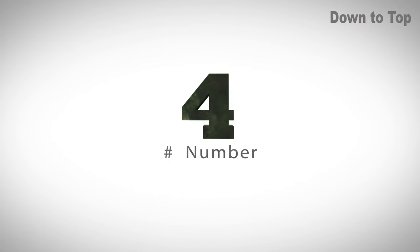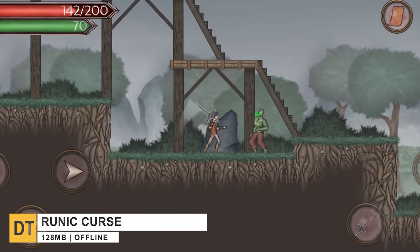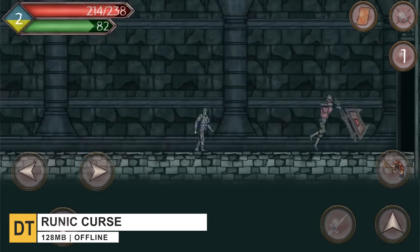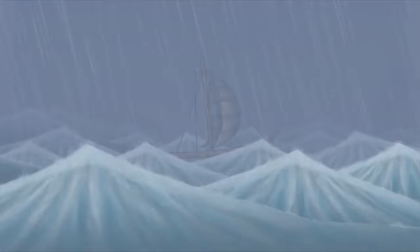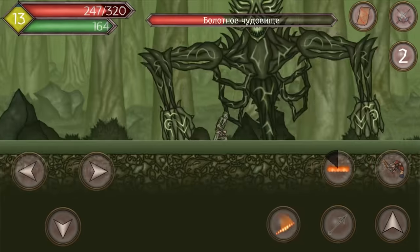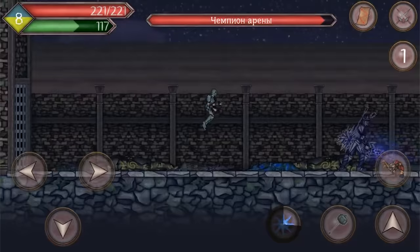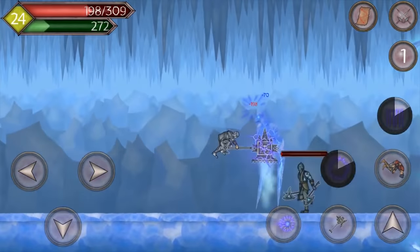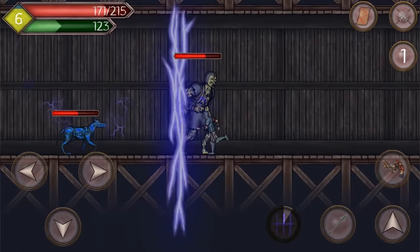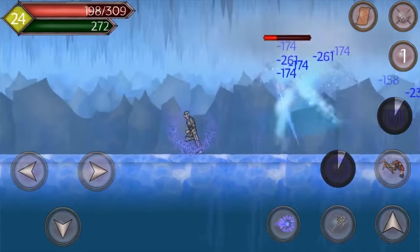Down to number four, we have Runic Curse. This is an action RPG where you play the role of a boy named Adrian, who wakes up on an unknown island overtaken by the so-called runic curse. His mission is to find out what happened to his crew. The game features a dynamic combat system with stamina management, a leveling system with selective characteristic upgrades, equipment, abilities, and several epic bosses to fight and defeat.